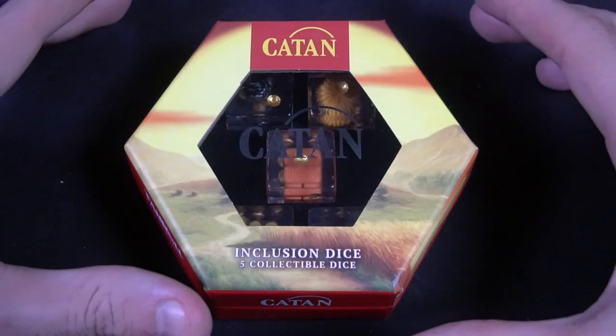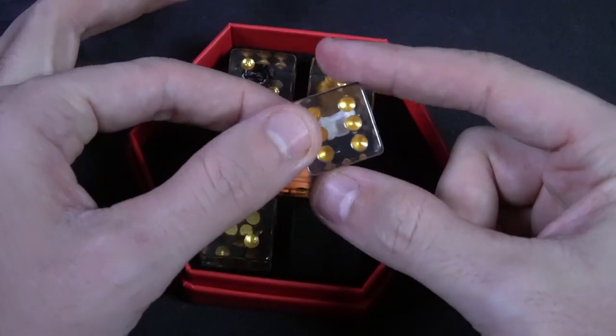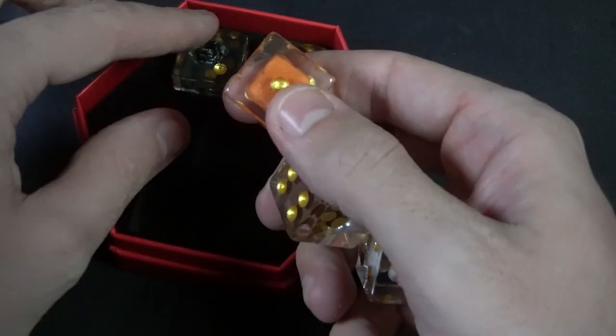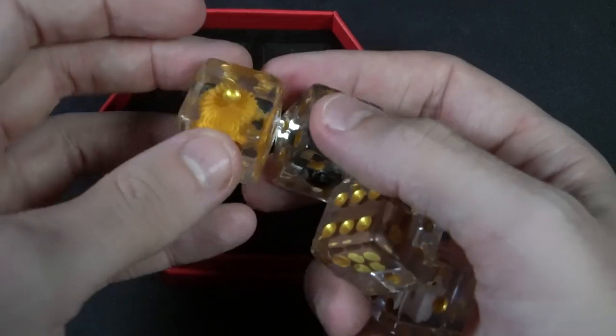The first set I want to talk about are the Fan Roll die sets by Metallic Dice Games — Fan Roll is kind of a change of name. This is basically inclusion dice. A lot of companies make inclusion dice, including Havzies and Gatekeeper Games. Inclusion dice have unique things inside them. These here are their dinosaur dice and their Catan dice. Some inclusion dice are based on a specific game, like the Catan inclusion dice, which have unique little images inside — a sheep, wheat, rock, brick, and wood — so when you roll, the die symbolizes the type of resource you'll be collecting.